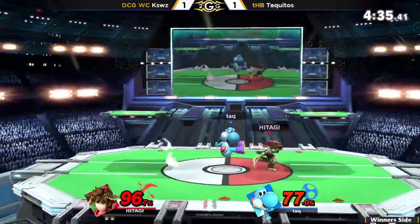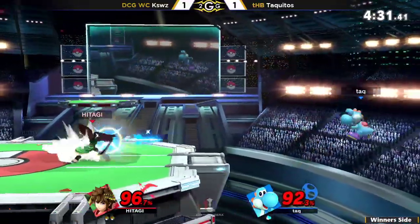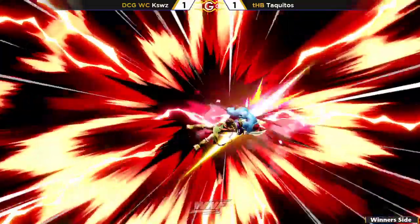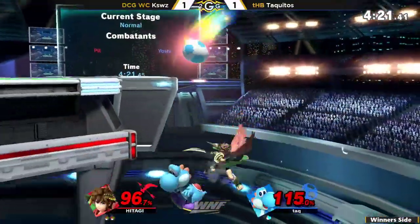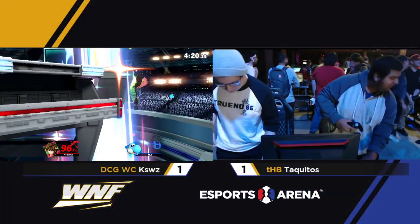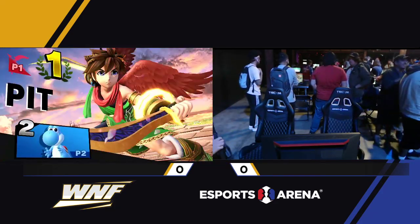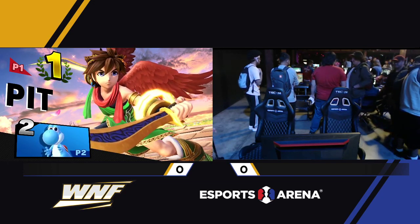Taquitos is really struggling to get back to center stage. K-Swiss catches the double jump — there's the air dodge — and Taquitos wants it, but it's not enough because the up B is not enough to bring him back. That was just really good ledge trapping — general not letting you back in, just keeping you out.